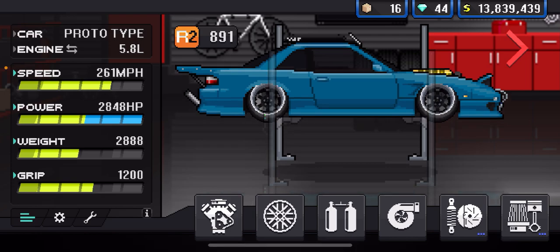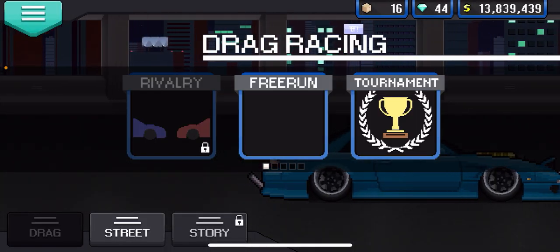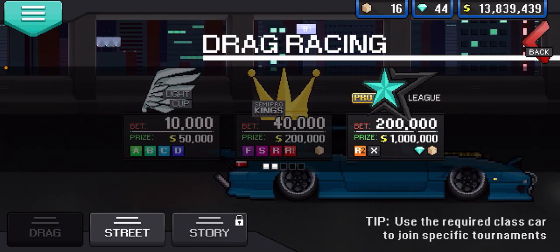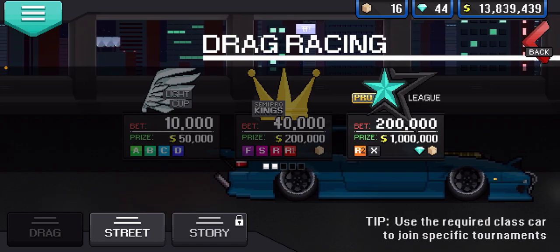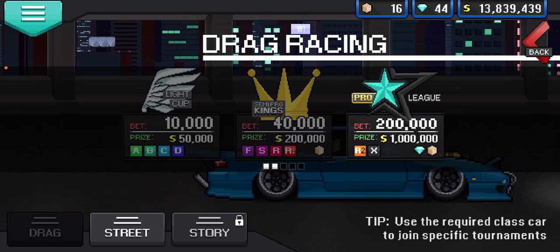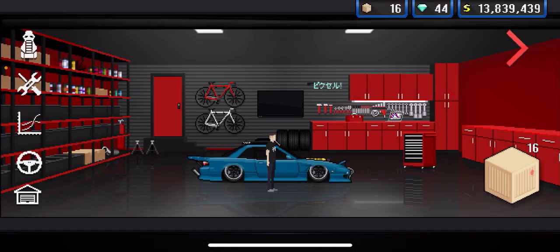Once you get to level 15, you're going to upgrade your car to the highest you can get it. Whether your car is an R2, A, C, D, or whatever — once you're level 15, go to Drive, go to Drag Race, and go to Tournament. This is how you can make infinite money in Pixel Car Racer. Once you're level 15 you'll meet the requirements to enter tournaments, so take your car and go to your garage.